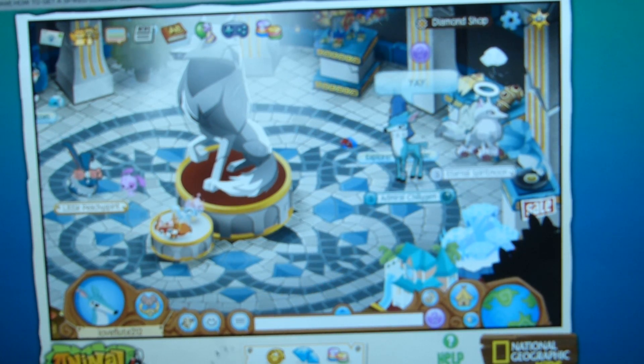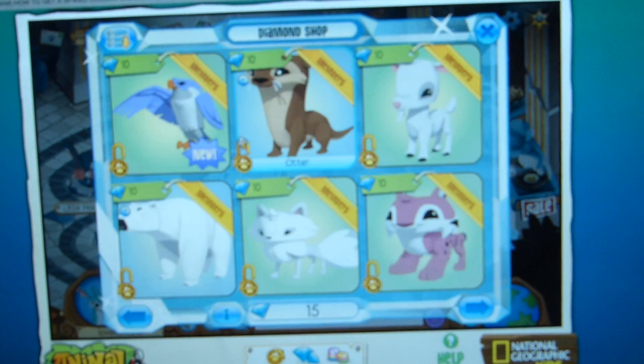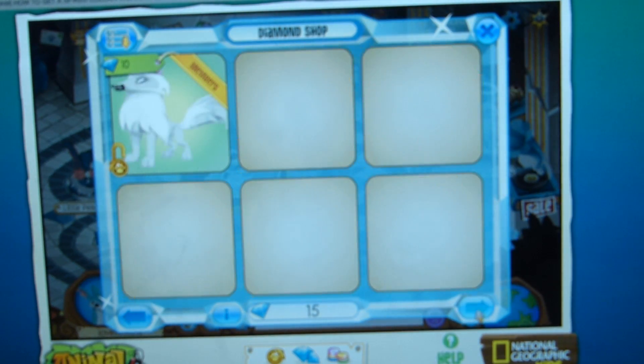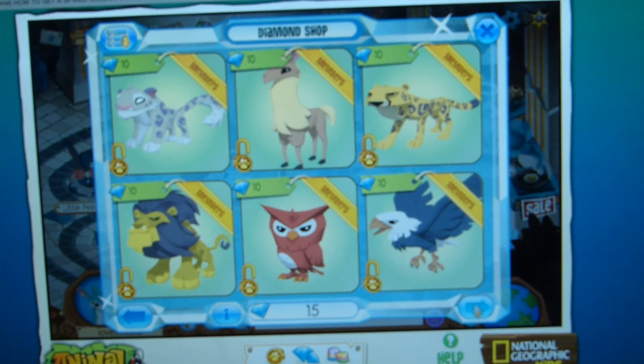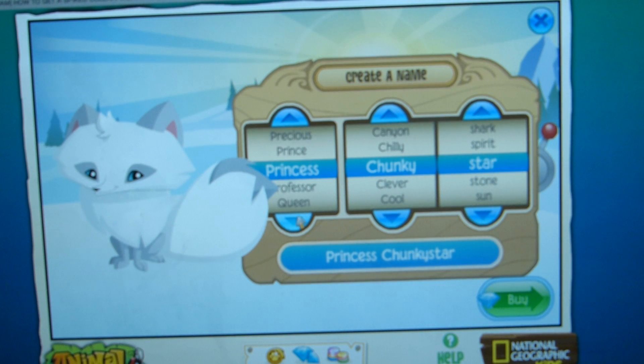Okay, let's get started — wait, how many diamonds do I have? 15. I want to get a llama really bad but I'm going to get an arctic fox. Whoa, it even covers the thing.